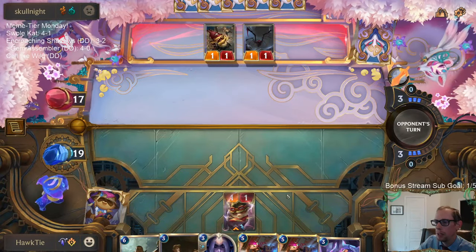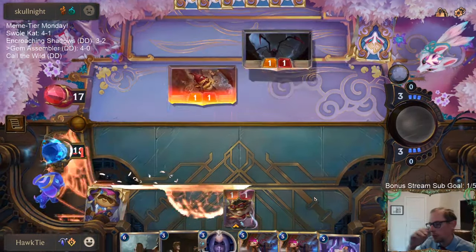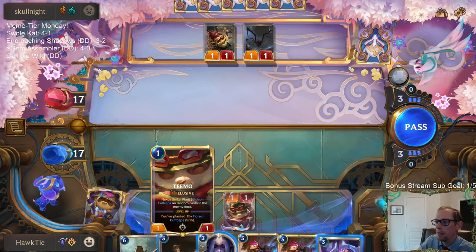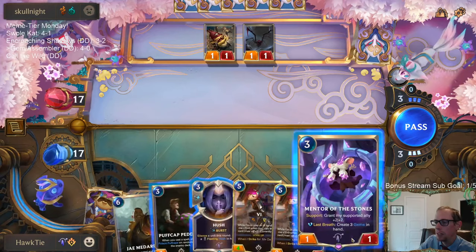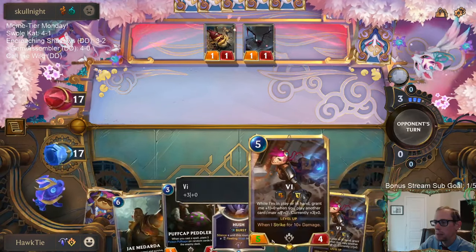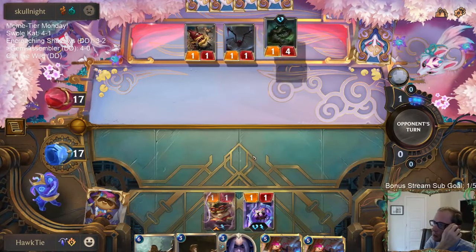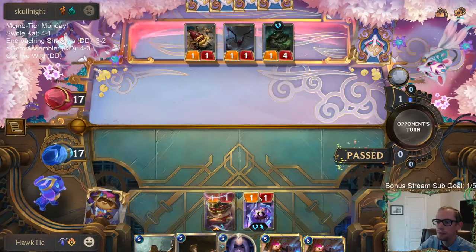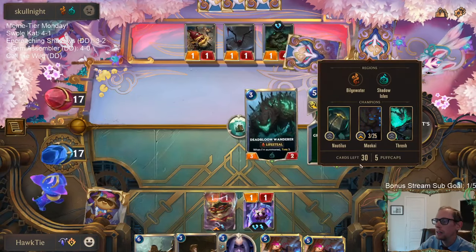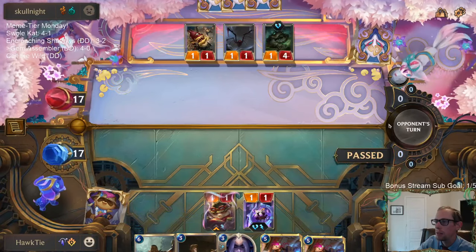That Mentor of the Stones could be clutch for growing this Teemo out of their one-damage range. The problem is if I play Mentor and they kill Teemo, I don't need Mentor anymore. I think it's still probably worth it — hopefully they don't have another one-damage spell. They tossed one Puff Cap out of those four. Less cards for Teemo is good.